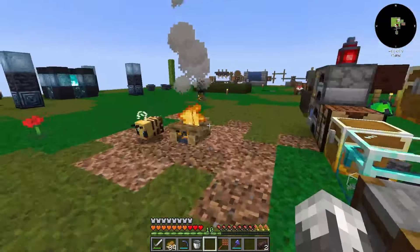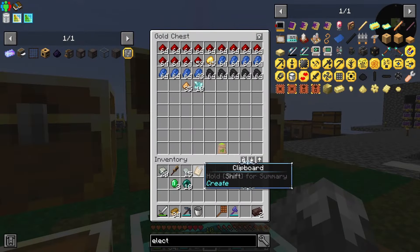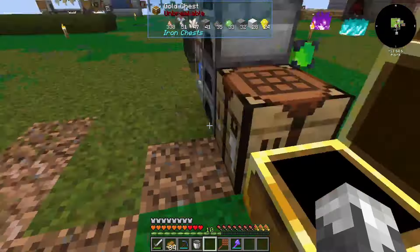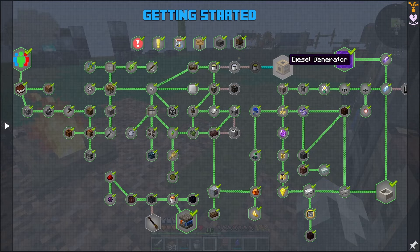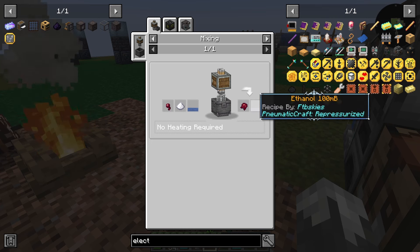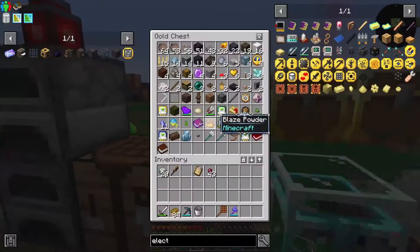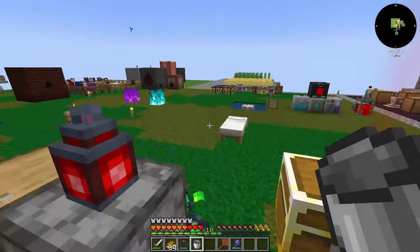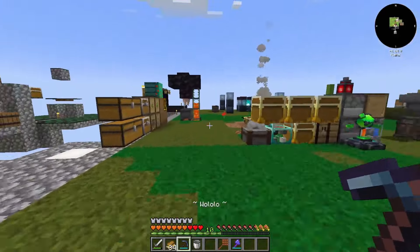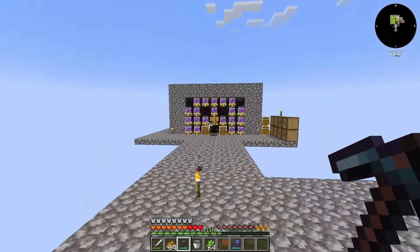Let's put the chicken feed away where I can remember it since I'll use it soon. We're going to get started on our diesel generators today. First we need to make ethanol - it just needs water, sugar, and spider eyes, and each recipe gives us 100. I've got my spider eyes, now I need some sugar. We have 43 spider eyes.